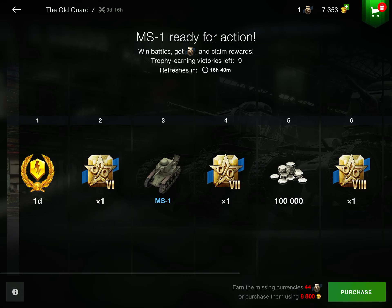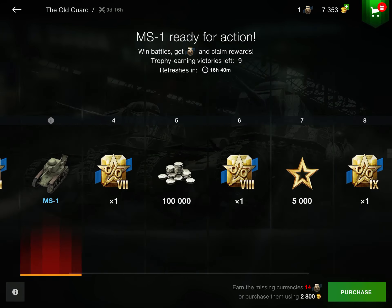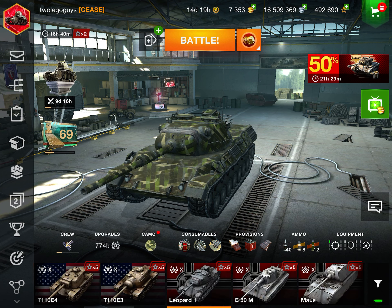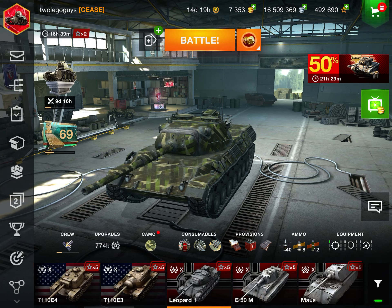That is basically it for the Old Guard event — very simple. For such a simple event you get the legendary MS1 and the Tier 6 Poodle, which is a nice tank. I'll definitely make a review on that. That's the Old Guard event and how to play it — I hope you guys enjoyed the video and I will see you in the next one!